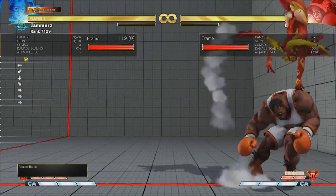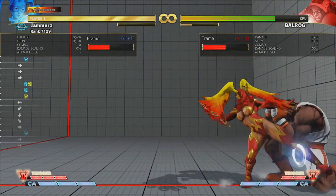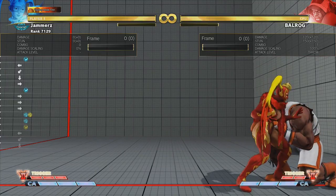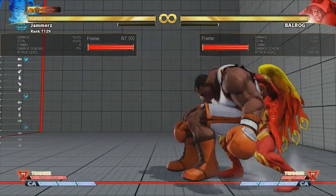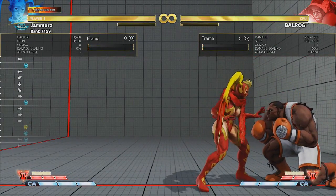Another thing you can do is dash up and do a tick throw. You dash up, do stand light kick, and you should still be in range to land another brimstone. The reason you do a dash-up light attack is to stop back dash — if they try to attempt a back dash but they're not mashing it, this should work. Brimstone, dash-up light into another brimstone — that's basically a tick throw and it should keep them in place.